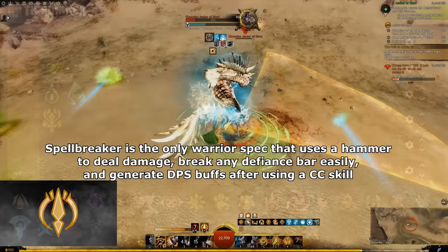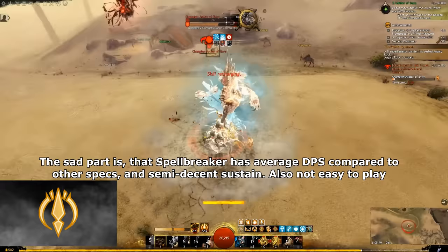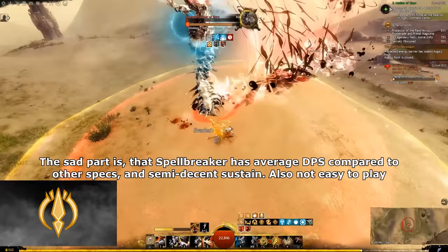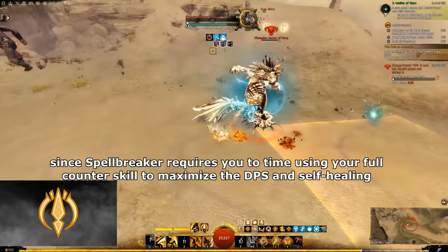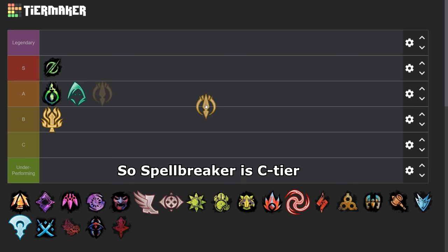Spellbreaker is the only Warrior spec that uses a hammer to deal damage, break any Defiance bar easily, and generate DPS buffs after using a CC skill. The sad part is that Spellbreaker has average DPS compared to other specs, and semi-decent sustain — it's also not easy to play, since Spellbreaker requires you to time using your Full Counter skill to maximize DPS and self-healing. So Spellbreaker has average DPS, semi-decent sustain, and is semi-comfy to play. So Spellbreaker is C tier.